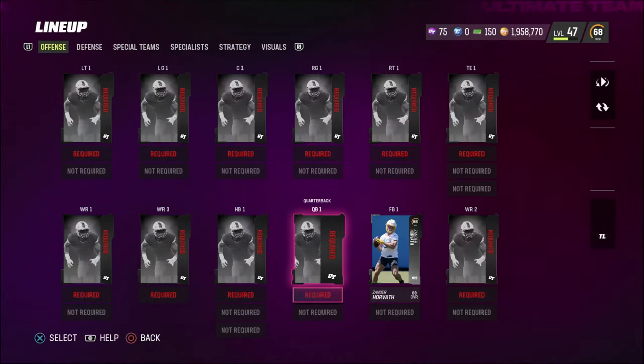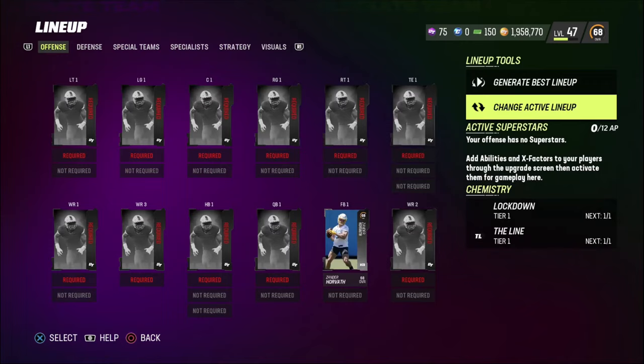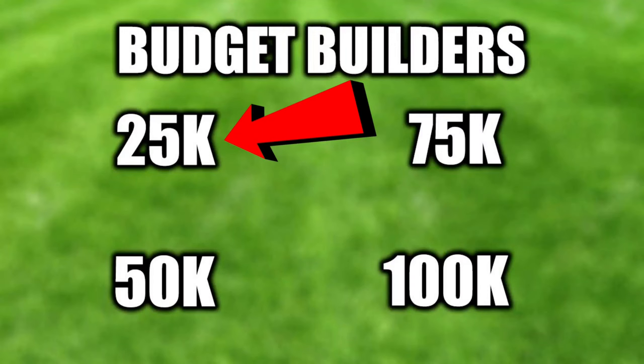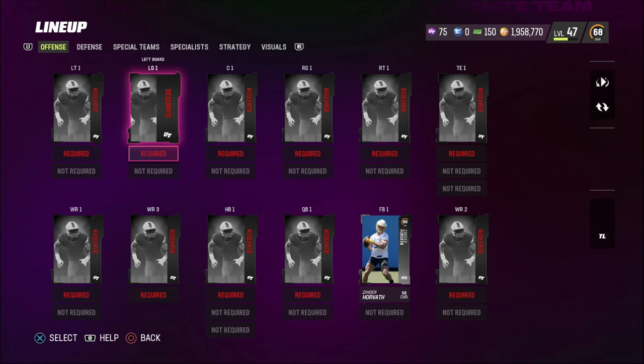Welcome to the brand new series known as Budget Builders. This is only going to be a four-episode series consisting of me building my team from 25,000 coins, 50,000 coins, 75,000 coins, and then the final video will be a 100,000 coin squad. I want to make it really low because I want it to be hard and also kind of relatable.